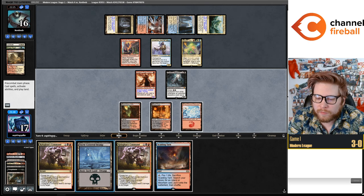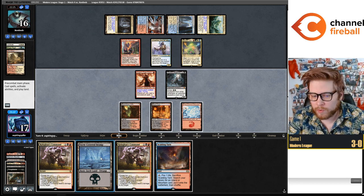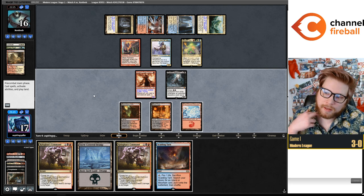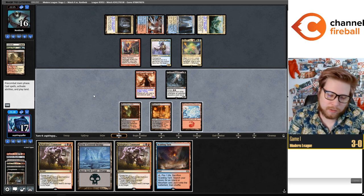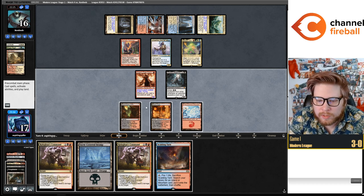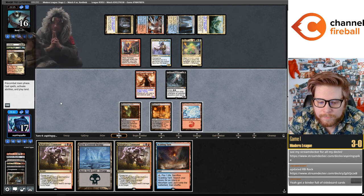I believe if we Kolaghan's Command here — two damage to Mariner, make opponent discard a card — Mariner triggers twice and we won't get to... it'll get countered. So we can escape Kroxa but one issue with escaping Kroxa is that turns off delirium for Darcy. But I guess that's actually going to be fine if we do that post-combat.